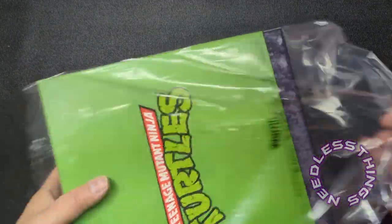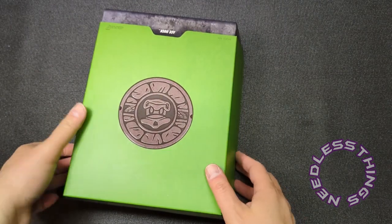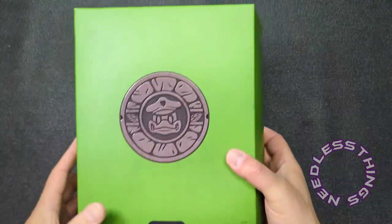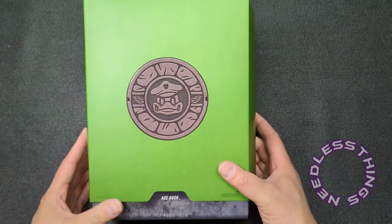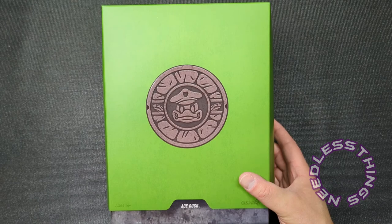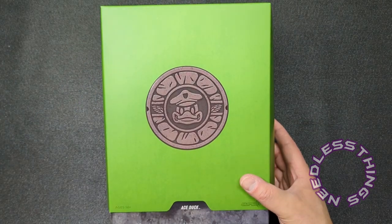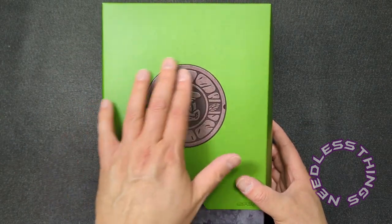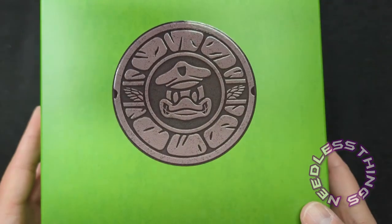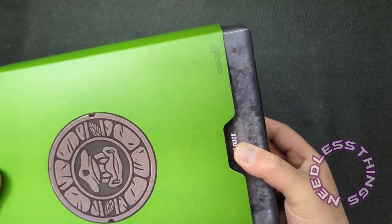I often don't look too closely at this stuff when I order it — I just know it's a character I want, Super 7 is making a toy, I have to have it. I want to do an unboxing, so I'm not going to look at every little thing beforehand. You can see that beautiful embossed Ace Duck on the front with the wings — little slip cover.